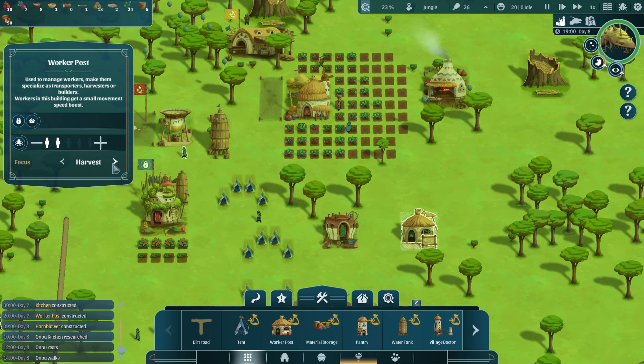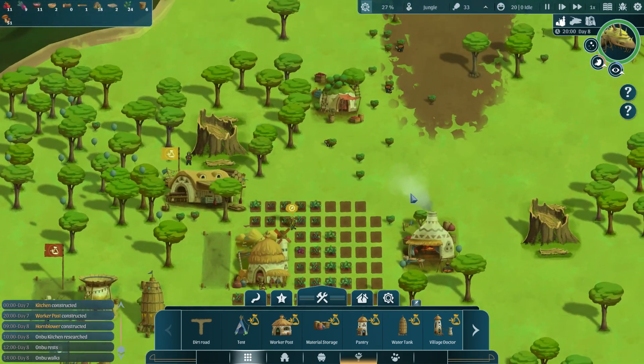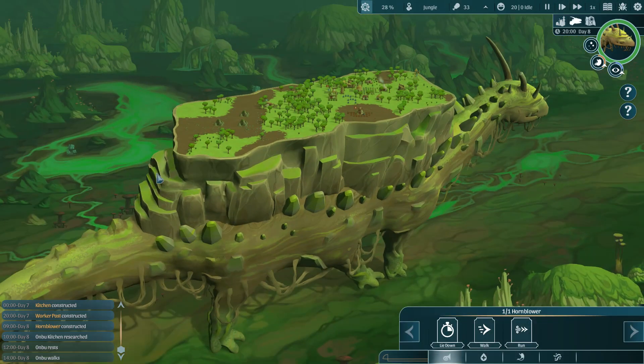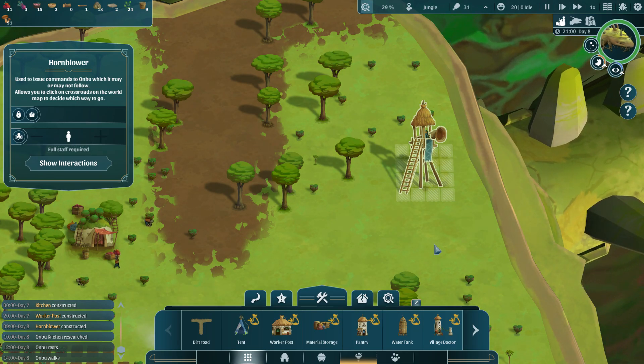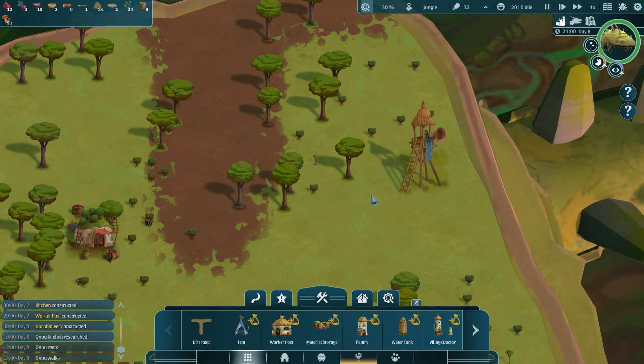Let's come over to the worker post. We're going to have three workers assigned to just construction, four workers assigned to transport, and maybe two workers on harvest. I think we're just completely exhausting our village now. I don't need the hornblower just yet — full staff required. Oh, I can't reduce the worker. Okay, we just have an official hornblower now.